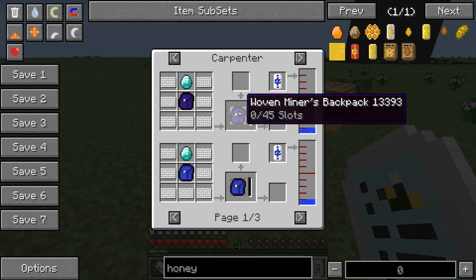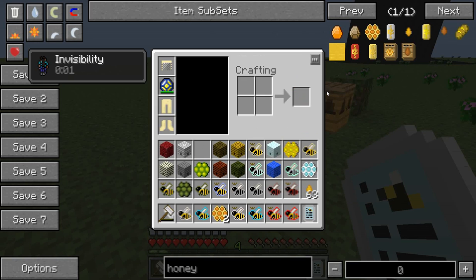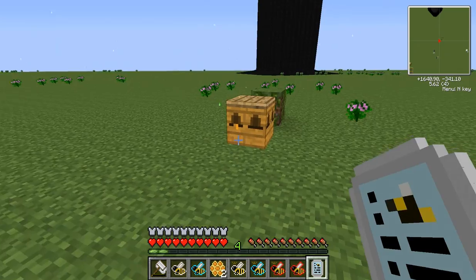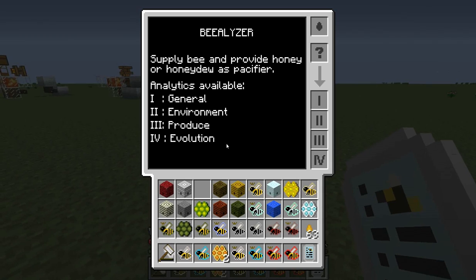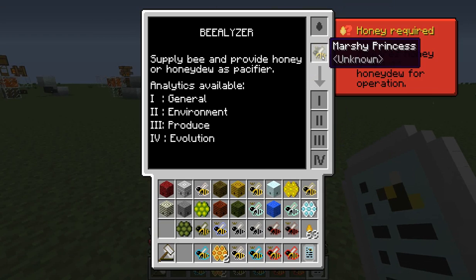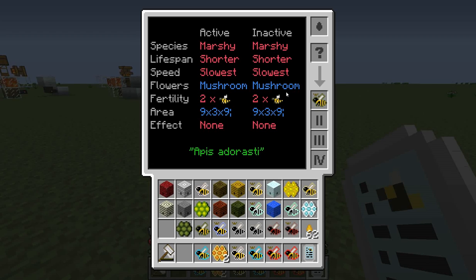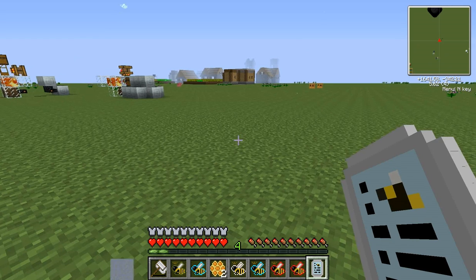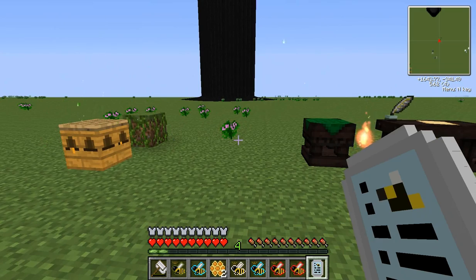You can have multiple backpacks too, so you can pretty much be a walking bank. You get lots of useful things from all of these, and you can also get an apiarist backpack. You can even put a princess in the Beelizer — check that out, click the princess and we'll see it'll take mushroom flowers. We can see what type of climate and humidity it needs, then think about what biome is good. I've heard ocean biomes work for a lot of these guys, so if you're near an ocean, lake, or river, maybe just build a little platform over that.